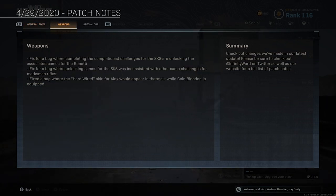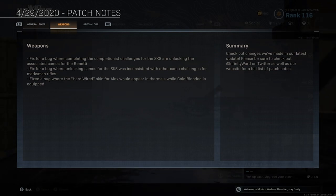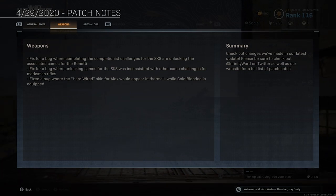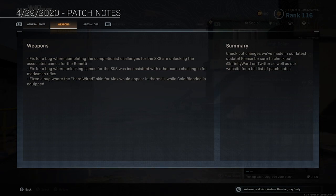Fixed a bug where completing challenges for the SKS wasn't unlocking the associated camos from the Renetti. With the SKS it would say you've unlocked a scope, but the little green dot wouldn't light up over edit loadouts, and nothing in the SKS menu would highlight to tell you something new was unlocked — you had to scroll through manually. Fixed a bug where unlocking camos for the SKS was inconsistent with other camo challenges for marksman rifles.